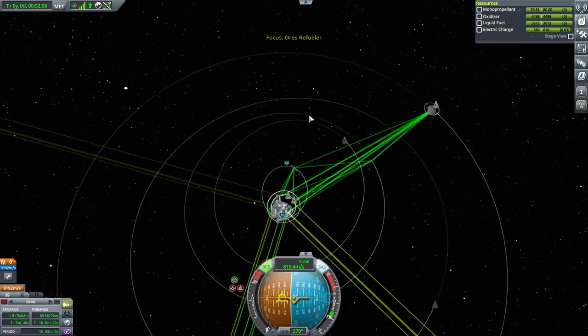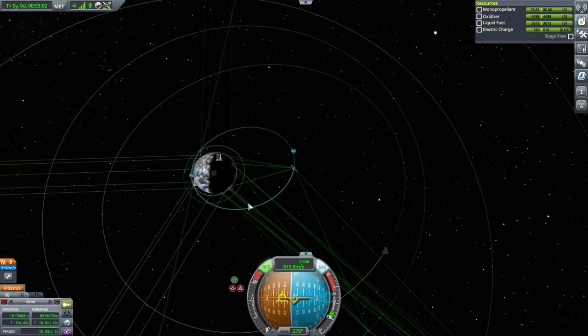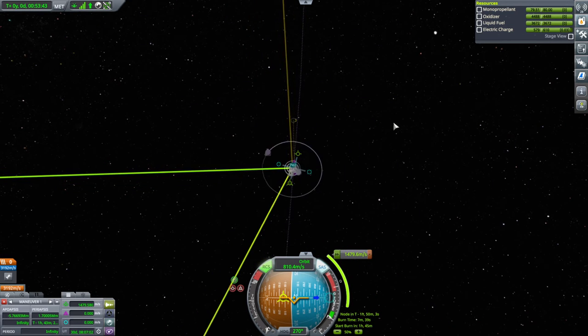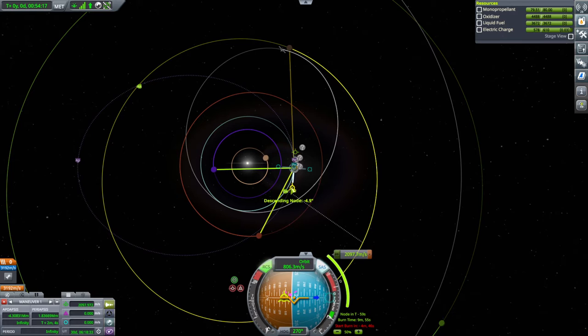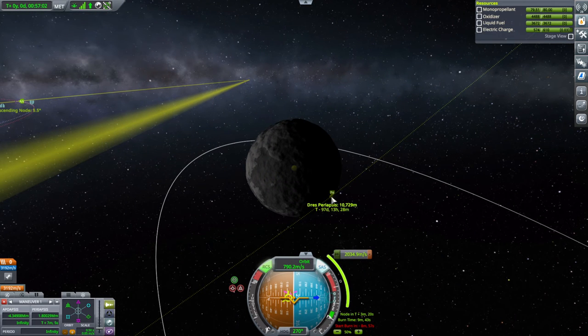The apoapsis is not in the most convenient place at all - pretty much no help. We should have done the burn already. That ascending node would be nice so we don't have to do a mid-course adjustment. But we're overshooting so it's probably going to be going way fast and tough to slow down. Let's just see whether this is even worth pursuing.